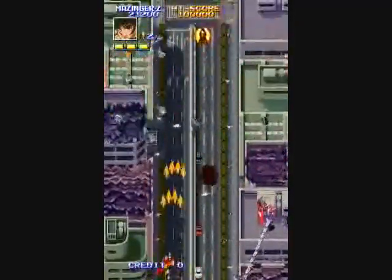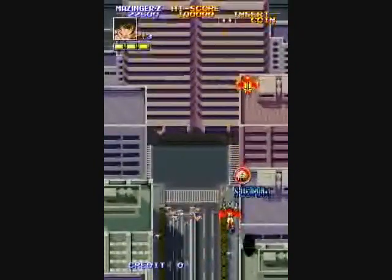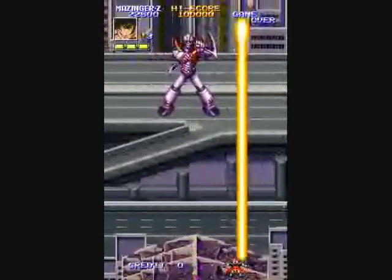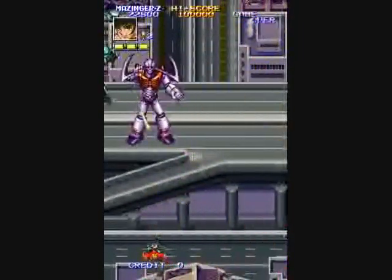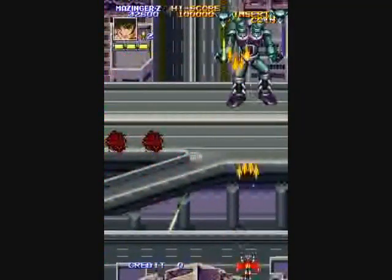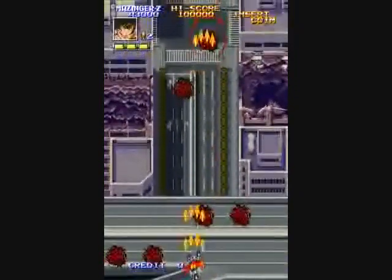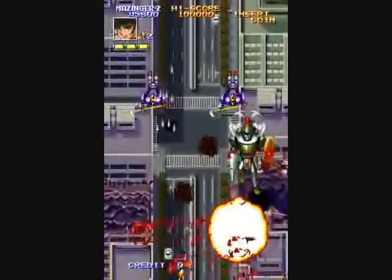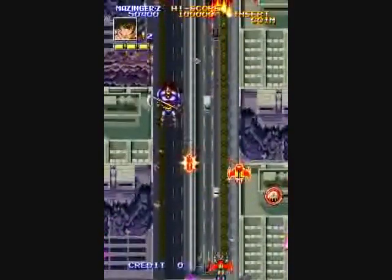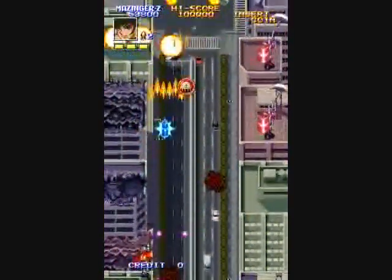You'll have various power-ups that you can pick up to change your weapon. There is a green one, which is a spread rapid fire. There is a blue one, which is a multi-way shot. And there is a red one that is straight — I think it might be the most powerful shot. There are also two ally robots named Aphrodite A and Venus A — female robots that drop power-ups for you.